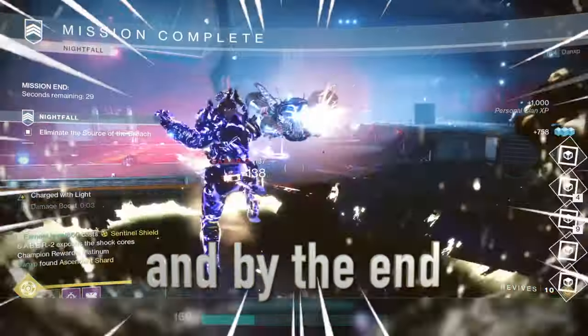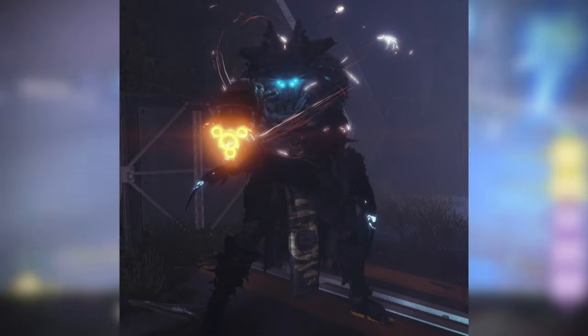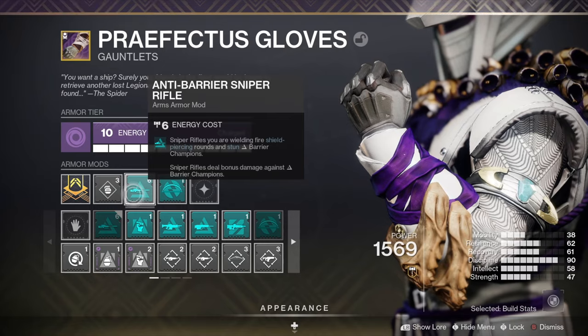This is the Nightfall Strike this week and by the end of the video you'll know how to get the Nightfall weapon and exotics quickly. In the Fallen Saber Strike there'll be Barrier and Overload Champions, so make sure to use the Overload Bow and the Barrier Sniper mod.